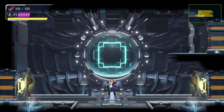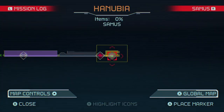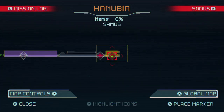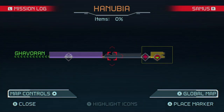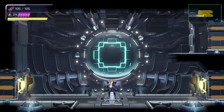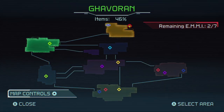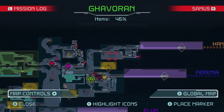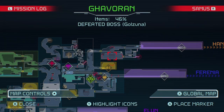What is up everyone, we are back again with some more Metroid Dread. We are here in the new area of the map called Hanubia. Last time we were in Gavron — the main things we did last time were gaining the screw ability, and we also ended up getting the cross bomb ability, and we did that by defeating a boss. That boss was in Gavron — it was the Gozuna boss.